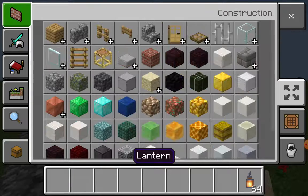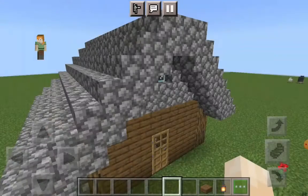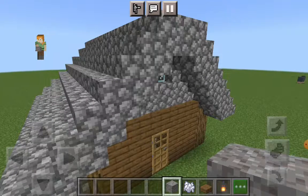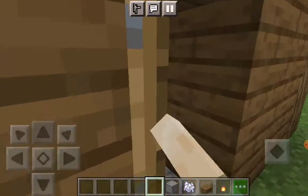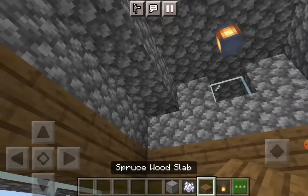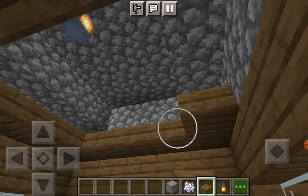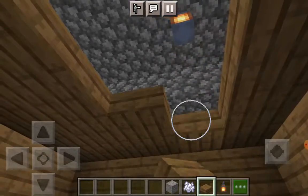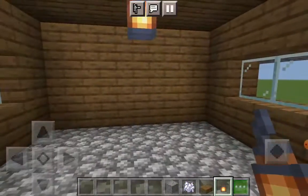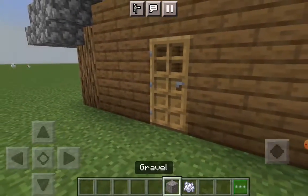Get a lantern and spruce wood slabs. Get bone meal. When you come inside, place that there and do that — it's really important. Place the lantern right there. So you're done with the inside decorating — just that stuff.